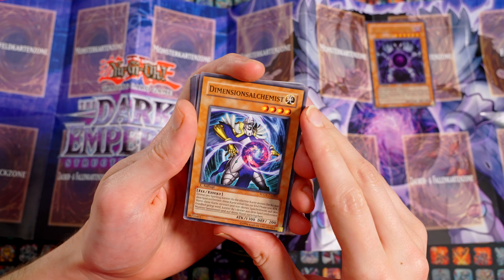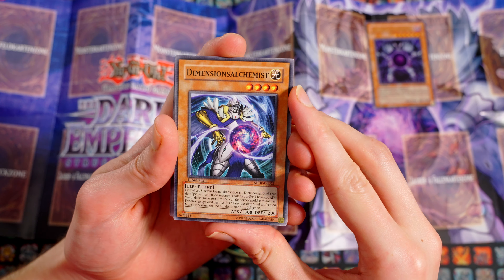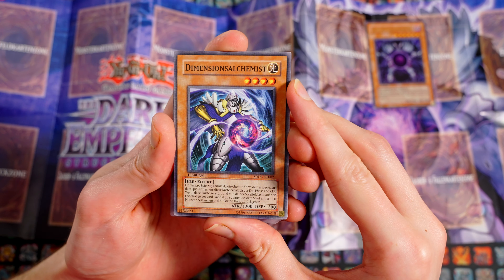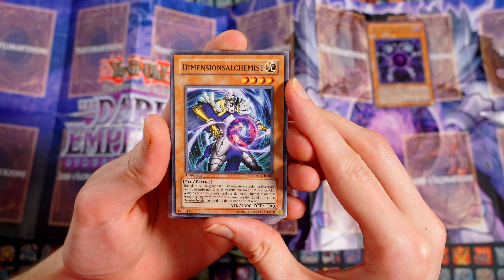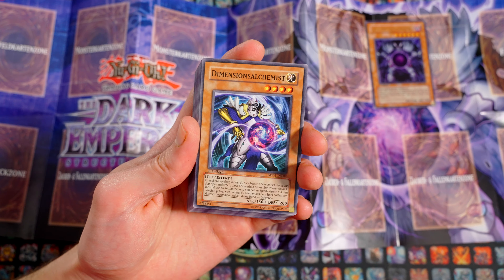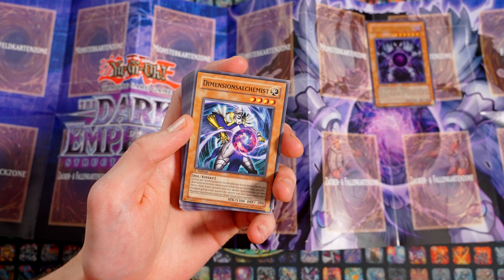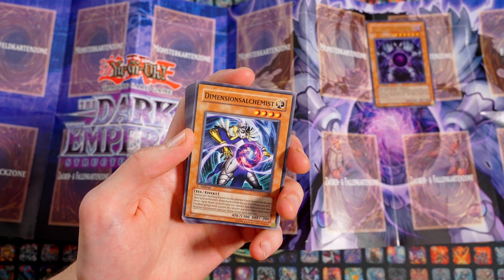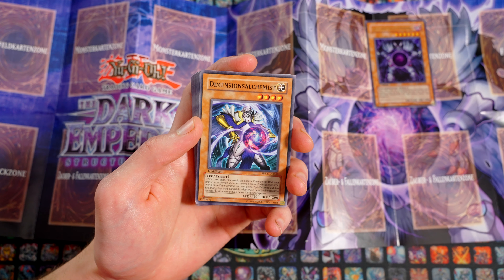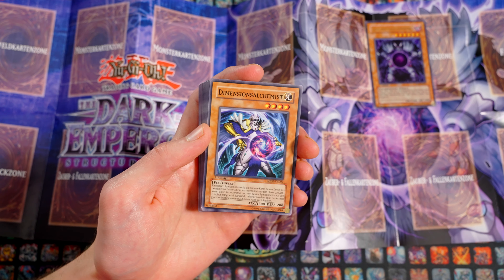Dimensions-Alchemist, Stufe 4 Licht, Effektmonster, 1300 Angriffspunkte, 200 Verteidigungspunkte. Einmal pro Spielzug kannst du die oberste Karte deines Decks aus dem Spiel entfernen – diese Karte erhält bis zur Endphase Angriffspunkte. Wenn diese Karte zerstört und von deiner Spielfeldseite auf den Friedhof gelegt wird, kannst du eines deiner aus dem Spiel entfernten Monster auf deine Hand zurückgeben. Auch bekannt als D-Elk. Ich weiß nicht genau, ob die in diesem damaligen Rahmen gespielt worden ist, aber ich weiß, dass die Karte im Chaos-Dragon-Format mal auf 1 ausprobiert worden ist. Das Zurückgeben der verbannten Karten ist nur an eine Zerstörung gebunden – das ist nicht hard once per turn.